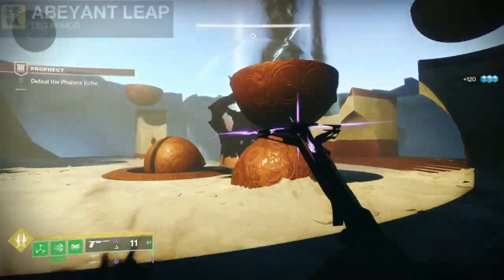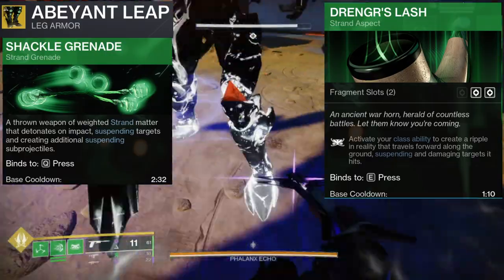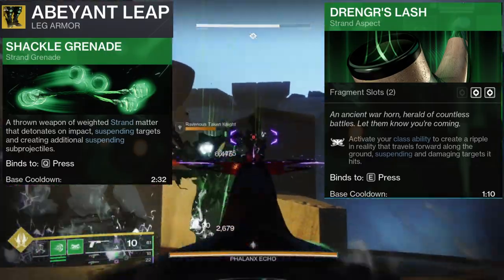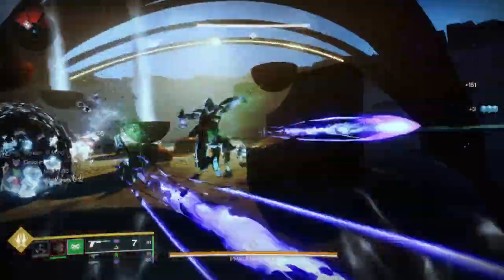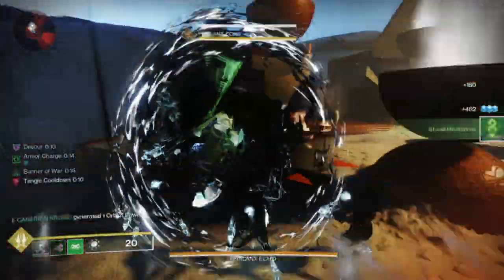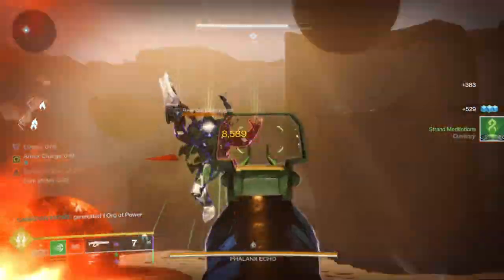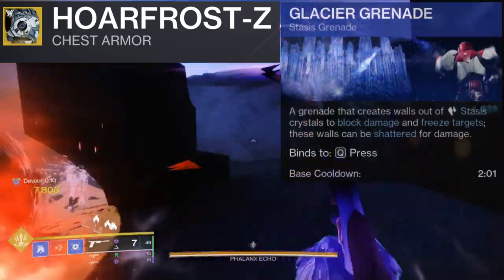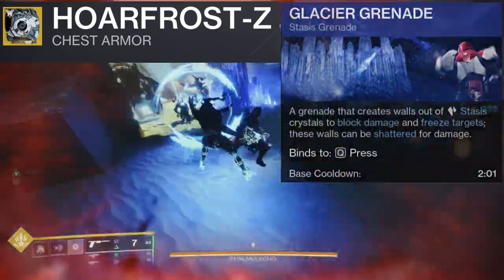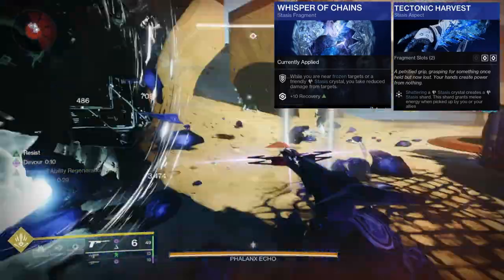For Strand Titan, I went with Abeyant Leap and Shackle Grenade alongside Drengr's Lash. This way, we can proc Devour while keeping everything suspended for easy weakened kills to proc Overshield. Use the Scatter Signal in the top slot for Unraveling Rounds. For Stasis, I use the Hoarfrost-Z just to spam Glacier Walls and Glacier Grenades everywhere. Throw on Tectonic Harvest and Whisper of Chains, and you now have Devour with Overshields everywhere.